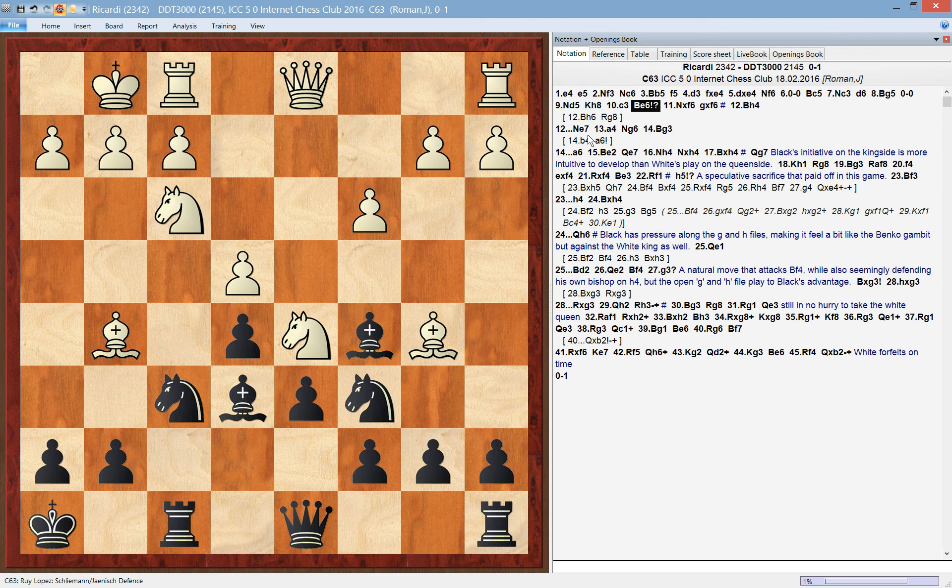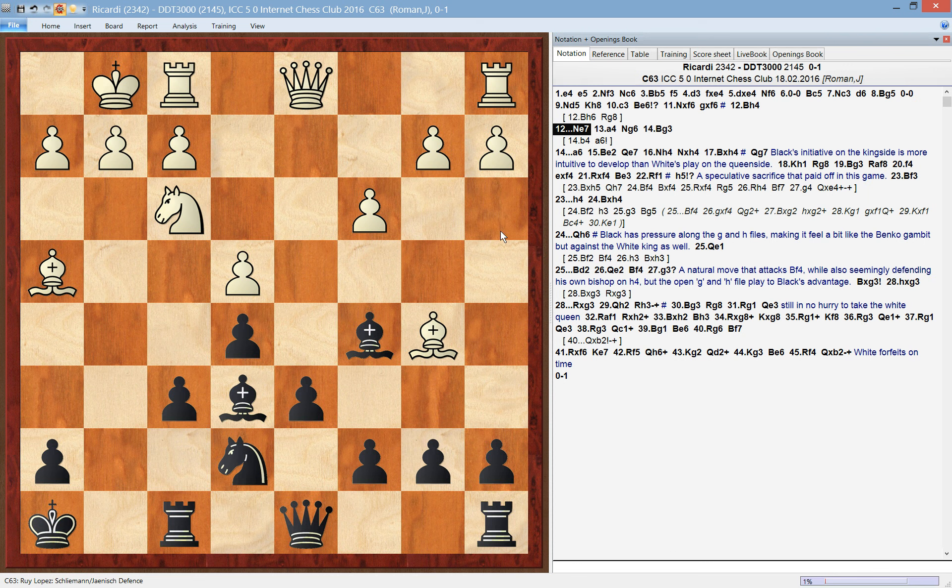Here we'll see some typical plans for both sides. After white exchanged on f6 and played bishop to h4, we see this typical pawn structure. There are several plans which black managed to implement in this game. The first one is the transfer of the knight from c6 to g6.